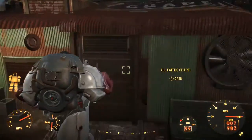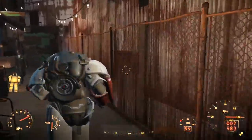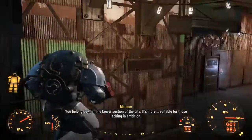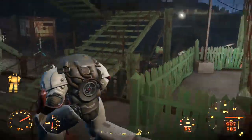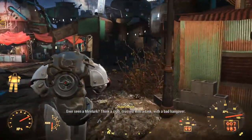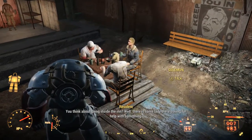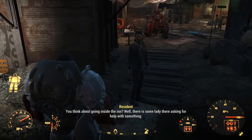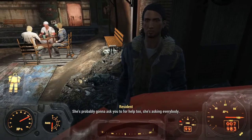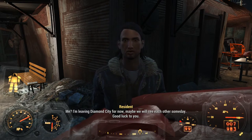Looking for the Dugout Inn — not up here, that's the Colonial Tap House. I think I have an idea where it's at — over here. Going inside the inn, there's some lady in there asking for help. Someone asks if I'm leaving Diamond City — I say maybe we'll see each other someday.